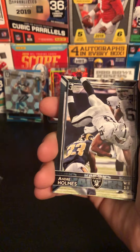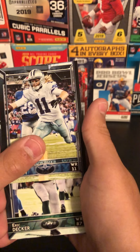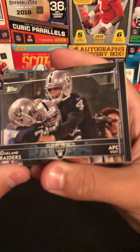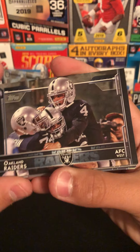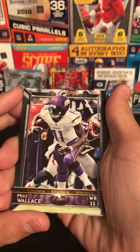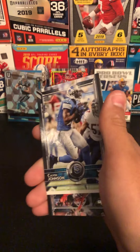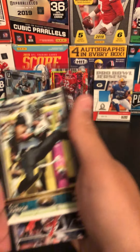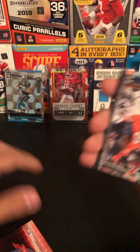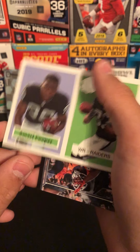Demarius Thomas, Andre Holmes, Cole Beasley, Eric Decker, an Oakland Raiders card, Mike Wallace, Alfred Morris, Calvin Johnson, Clay Harbor — kind of lost all the cards, dropped some cards.